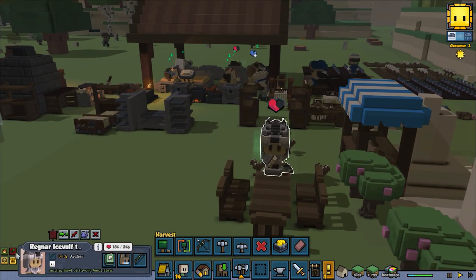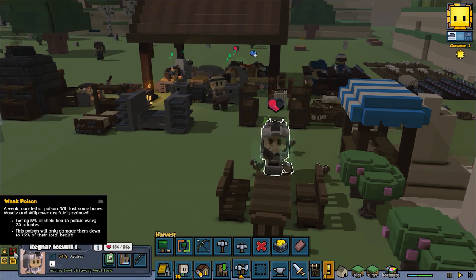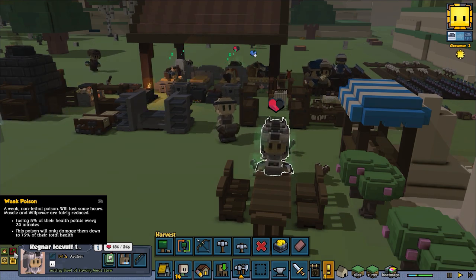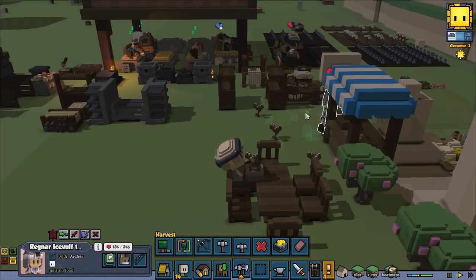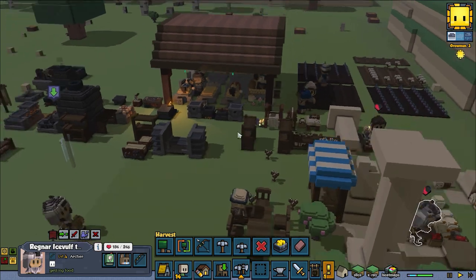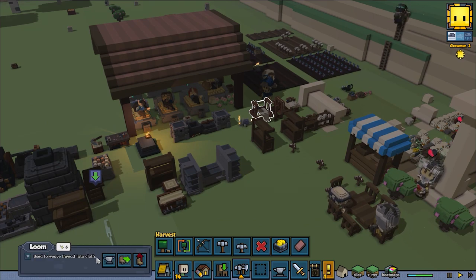Oh boy, this guy is poisoned. For the next 5 hours, he's losing 5% health points per every 30 minutes. This poison only damages him down to 75% of their health total. So he's basically locked at 75% HP until the poison wears off. That's an interesting effect as well.